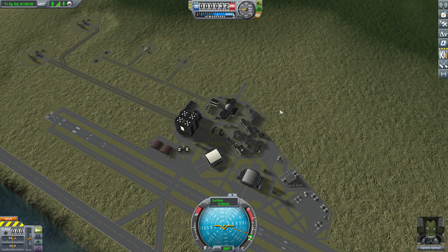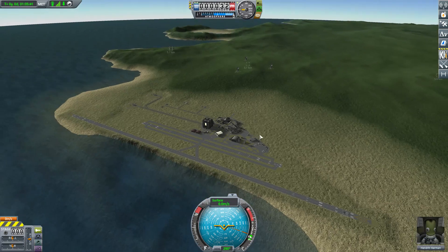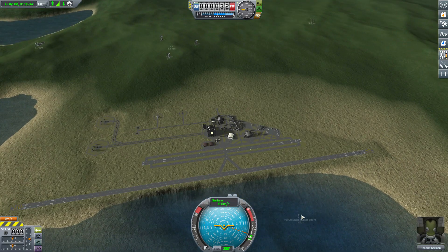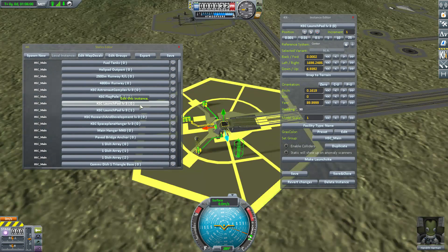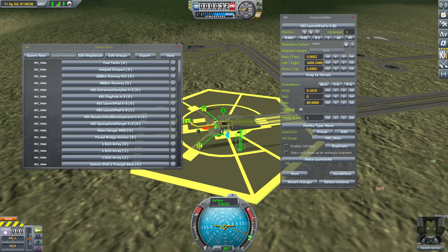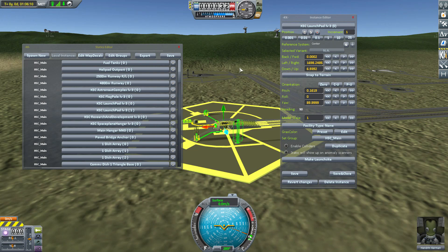As for how to activate those additional launch sites — the only three that are default are the shore, the runway, and the small launch pad. To get the others working, you're going to have to go into Kerbal Constructs by hitting Ctrl+K, bring it up, find the launch pad you want, and make it an active launch site by pressing the button. Then you'll be able to use that much larger, cool site to launch bigger rockets from.